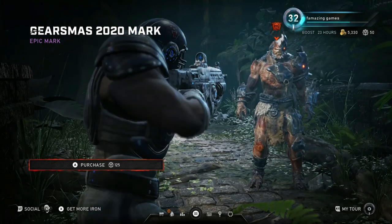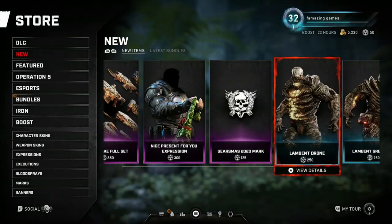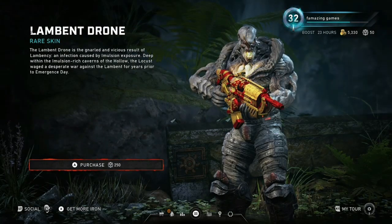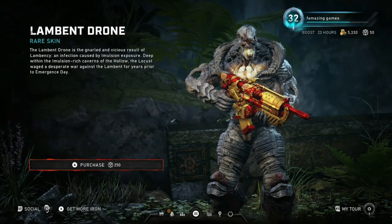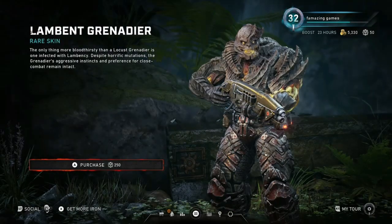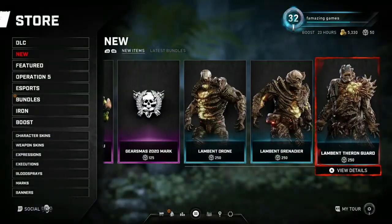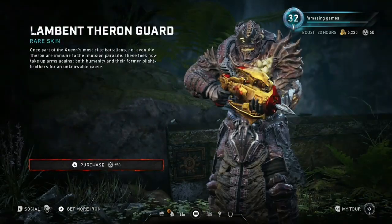We got the Gears Miss 2020 mark, which will cost 125 iron. Next up we got the Lampet Drone for 250 iron. Also we can look at the new bundle as well — a new bundle just came out. We also got the Lampet Grenadier for 250 iron, and we got the Lampet Theron Guard for 250 iron.